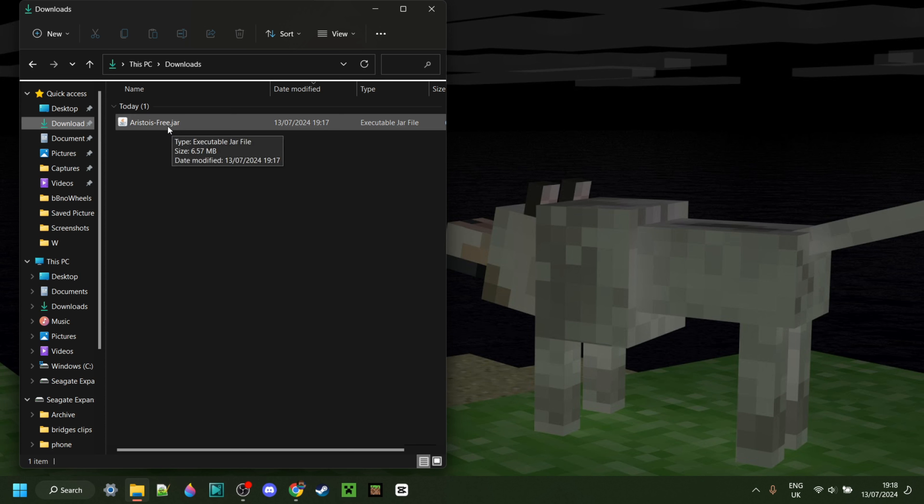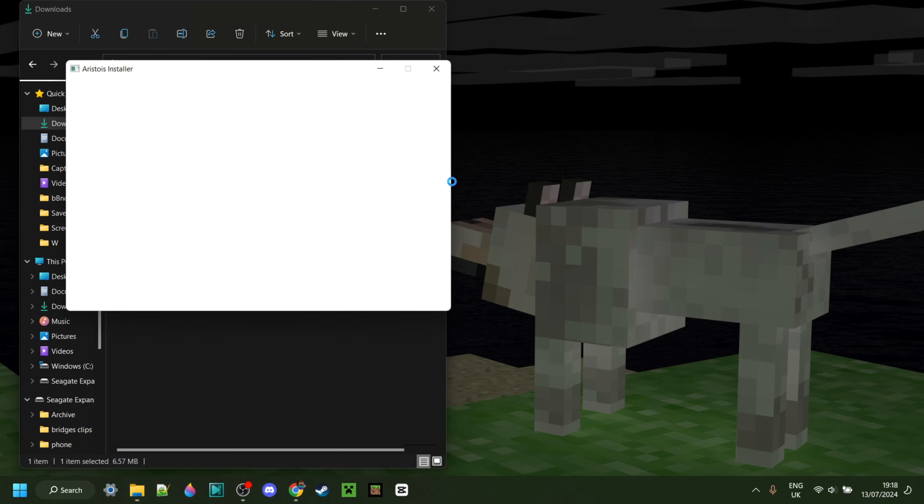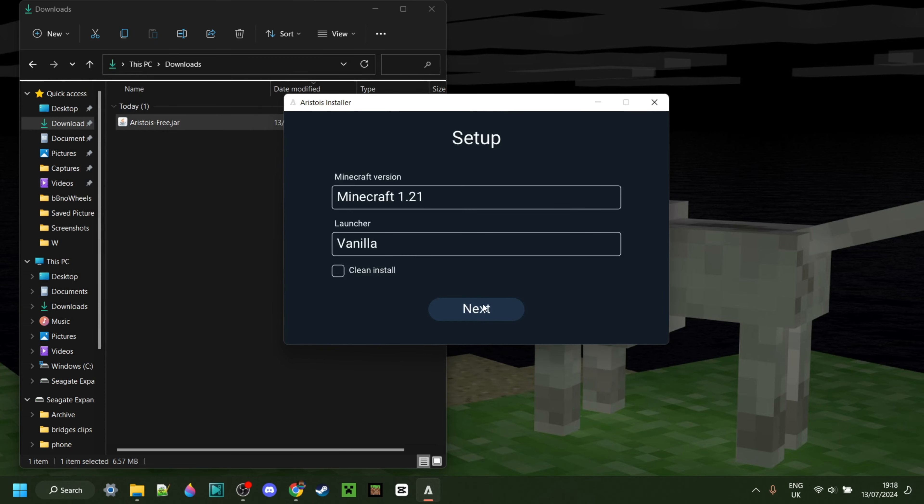To open Aristois up, you simply want to double-click on this file right here. If that doesn't work for you, you can right-click on it, go to 'Open With', and then select the Java Platform. If you've done that, the Aristois installer is going to open up.